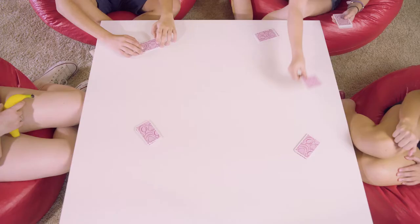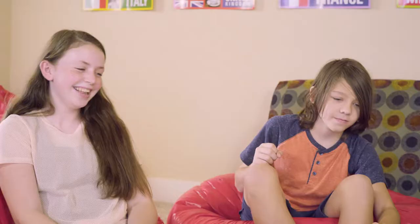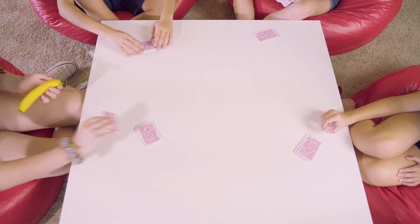Let's set up the game. If you're the oldest player, you get to be the dealer. Shuffle the cards and deal them out so that each player has a stack of face-down cards. Place the squeaky banana in the middle of the table and you're ready to play.